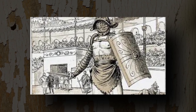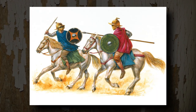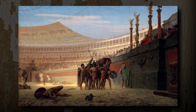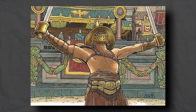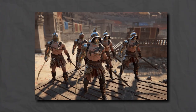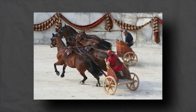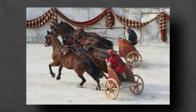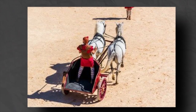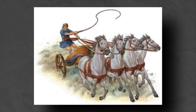Andabate — a bit of a mystery — are believed to have fought blindfolded on horseback, possibly offering a dash of comic relief or novelty to the crowd. Demikari, hailing from the Imperial era, brandished a short sword in each hand, forsaking armor for nimbleness and agility. Esedari, taking inspiration from the chariot-wielding ancient Britons, hurled javelins from their chariots, jumping off to engage in close combat when necessary.